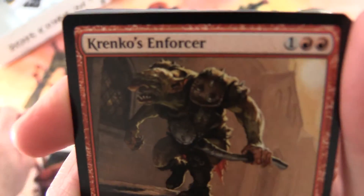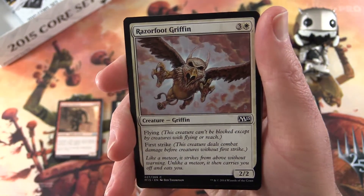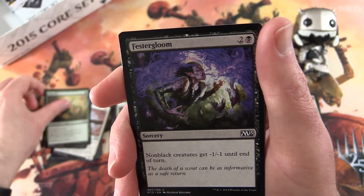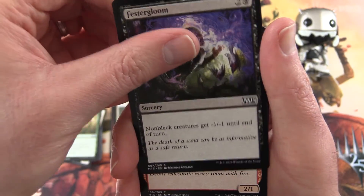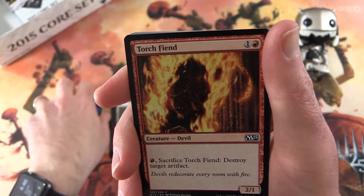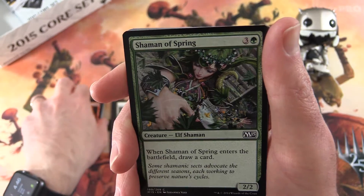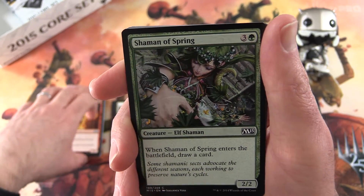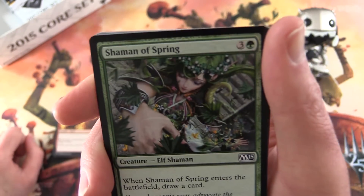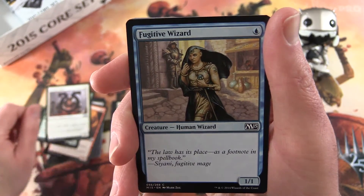Look who it is — it's Krenko's Enforcer again! At this rate we're going to have a playset of those guys. Razorfoot Griffin, Aeronaut Tinkerer, Vine Weft, Festergloom — and hopefully that was not you on New Year's Day out partying the night before. Torch Fiend. My idea of partying was streaming MTG Arena — sad, I know — but got some really good games in against viewers, so check that out as well. Shaman of Spring, Selfless Cathar, Fugitive Wizard, Child of Night.